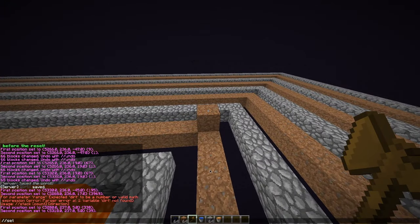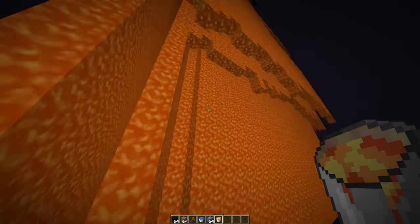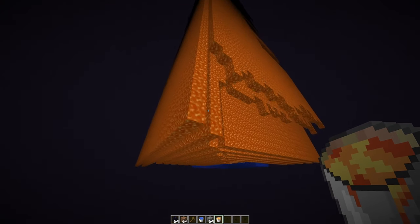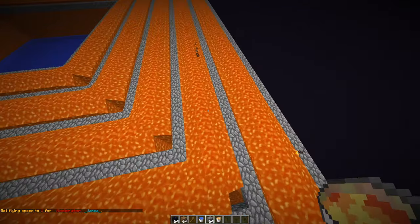The lava is nearly coming down to the bottom. Quick tip: never let diamond AK47 do any WorldEditing for you — that can always be useful. Alright, the lava is down reaching the bottom now.